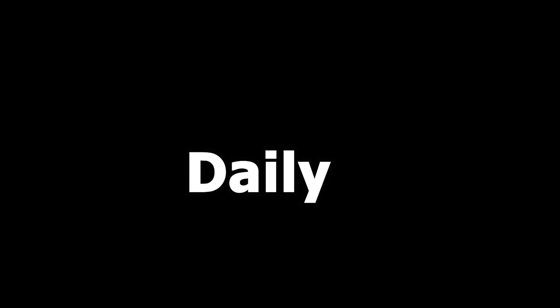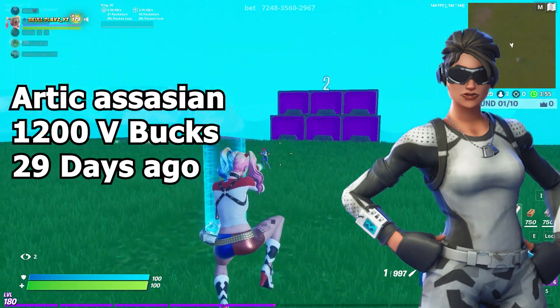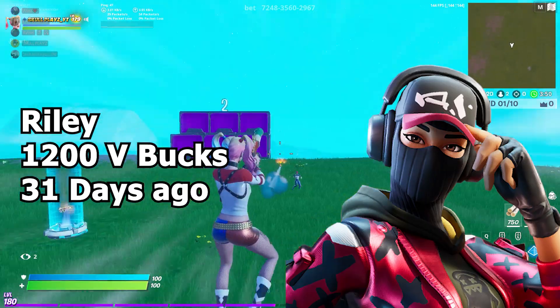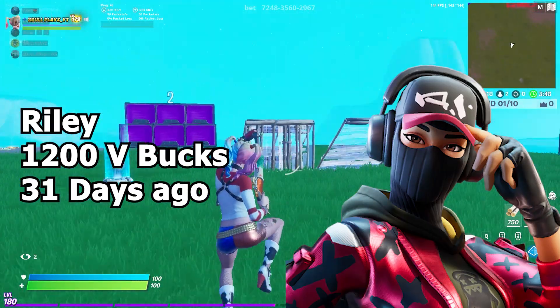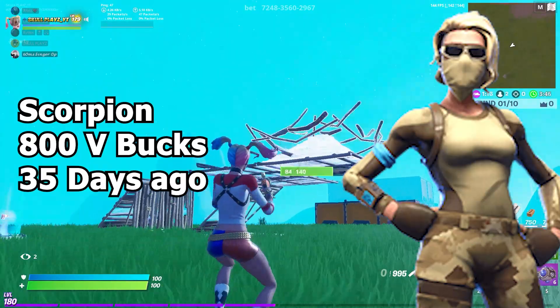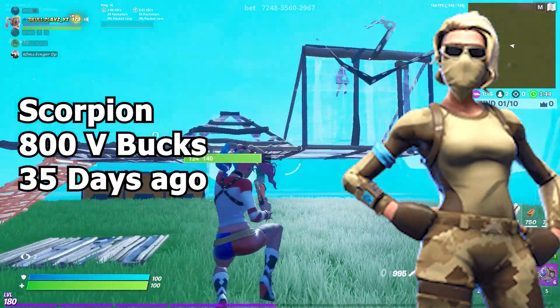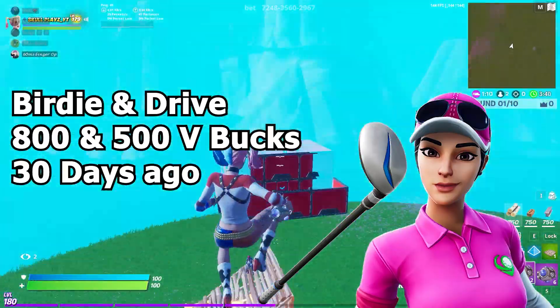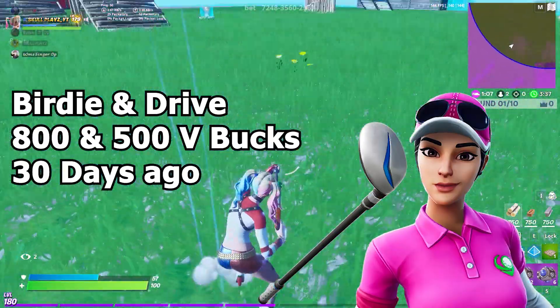In the daily section, we have the Arctic Assassin which costs 1200 V-Bucks and was last seen nine days ago, and also the Relay skin which costs 1200 V-Bucks and was last seen one day ago. We should also be getting the Scorpion which costs 800 V-Bucks, and we also have the Bird and Driver which cost 800 and 500 V-Bucks respectively and were last seen 30 days ago.